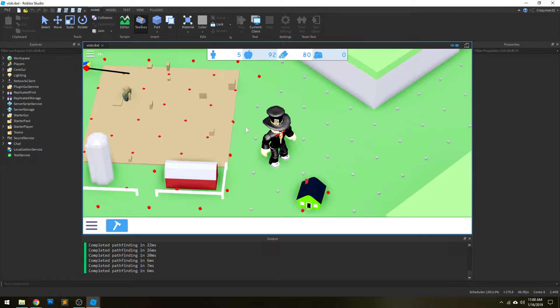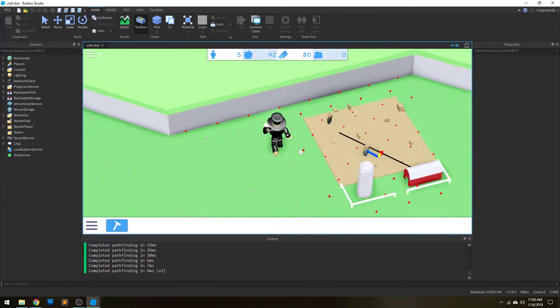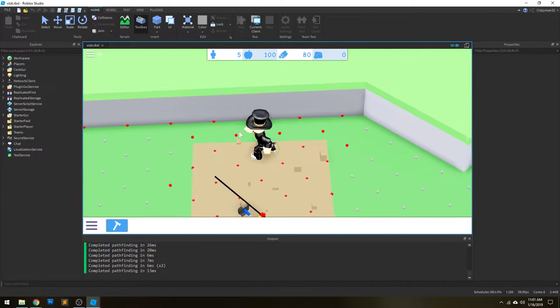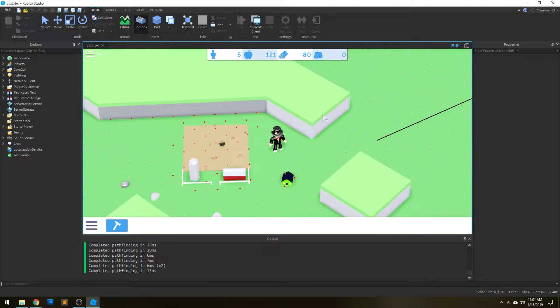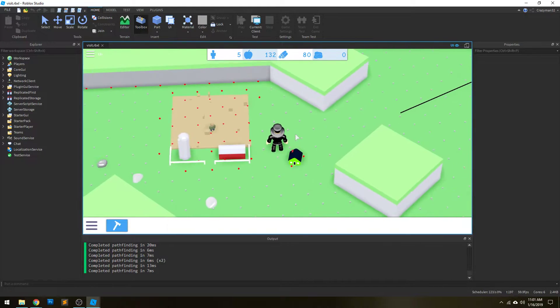Each node represents a position an NPC can walk to, and a red node indicates one that's blocked — one they cannot reach. Right here against this wall you'll see a bunch of red ones, and they're hidden, but underneath this terrain piece — this little elevated part — there will be a bunch of red dots. Those are unreachable nodes within the system.